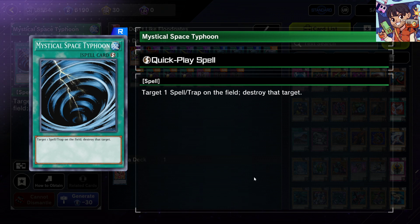Next up we have the classic Mystical Space Typhoon — a quick-play spell where you target one spell or trap card on the field and destroy it. One of the best things about using quick-play spells as floodgate removal is that if your opponent activates something like Anti-Spell, you can chain Mystical Space Typhoon to destroy it before it resolves. This is an old-school card that's been used for a very long time in Yu-Gi-Oh, and it's still pretty decent. If you're on a budget, this is a pretty good start.